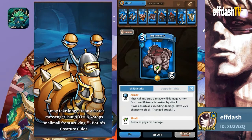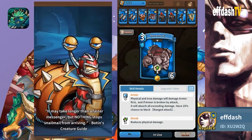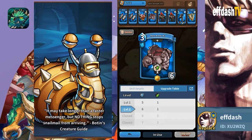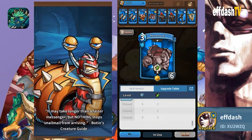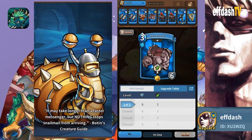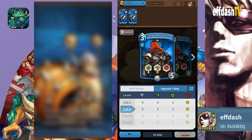He already has two physical resistance, so Rock Armor is going to bump it up by one. Additionally, Rock Armor has six armor, so it's going to go up by two with his enchanted armor. It's going to go up to eight-two when maxed, which is going to be huge. Rock Armor works really, really well with him.